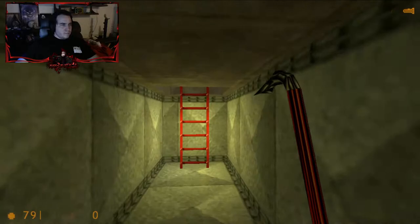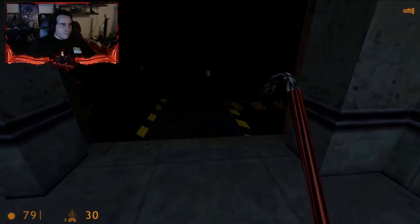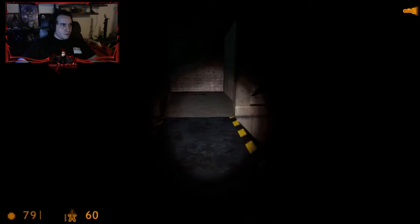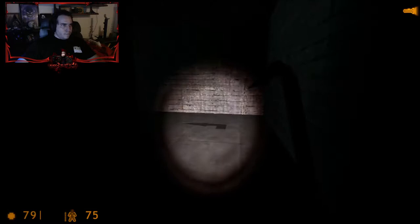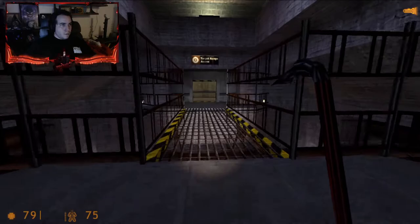All right, I know how to play Half-Life. Activate your flashlight for the next area. Power 50%... 30%... 45%... 60%... 75%. Great — remember your flashlight drains power so switch it off when you don't need it.